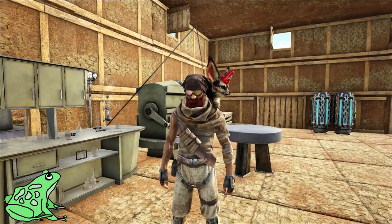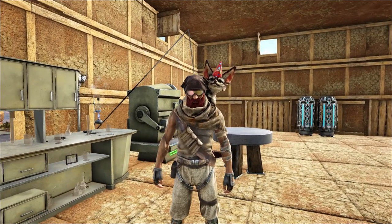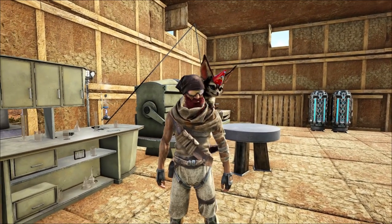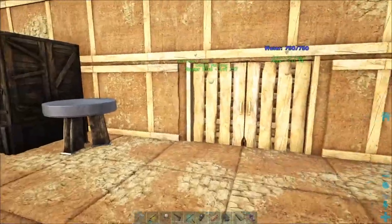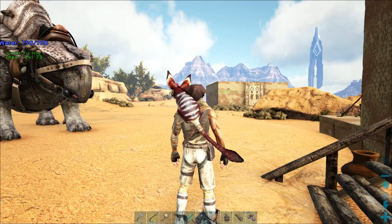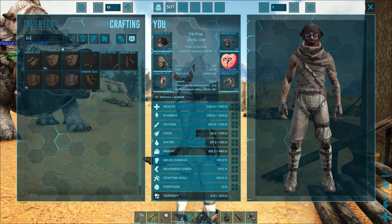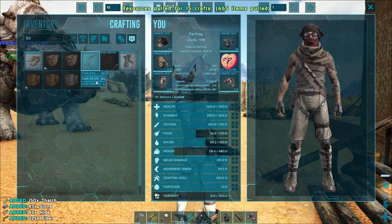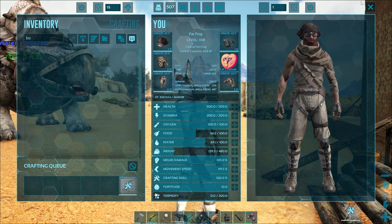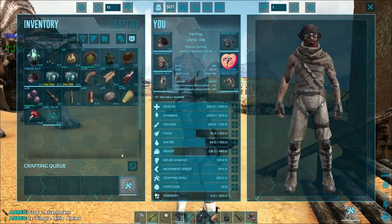Hey everybody, it's Fat Frog, and today we're going to do something a little odd — we're going to tame up some Lymantria, the little moth butterfly guys that fly around on Scorched Earth, since they were first introduced with this map. Also the Archaeopteryx, which came out at the same time. One thing we're going to need is bolas — I think those would be great. Let's grab resources for 15 of them, and we'll bring some tranq darts and try those out.